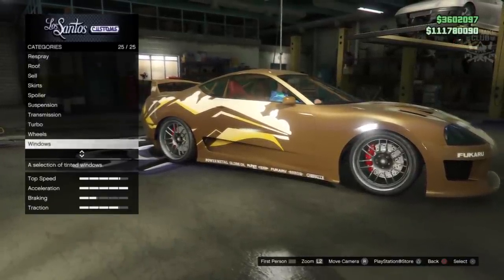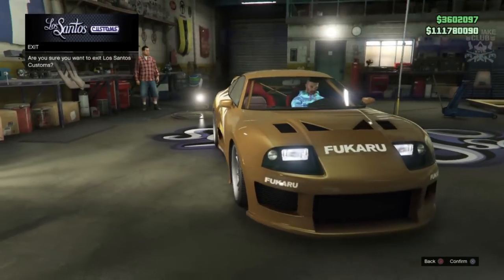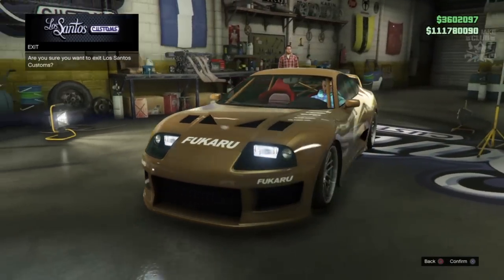Purchase those up, and last but not least to finish off the build as always, go to the windows and purchase the light smoke window tint. There you go - my variation of the 1993 Toyota Supra from Too Fast Too Furious.